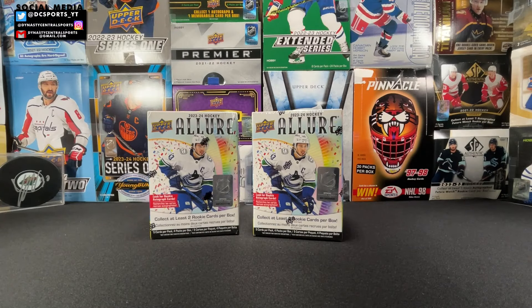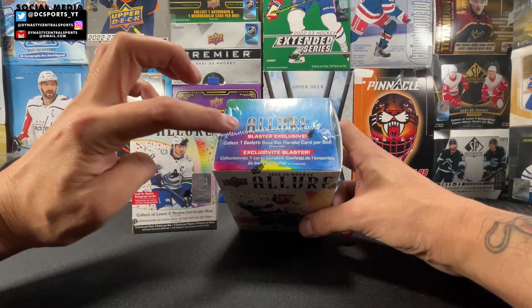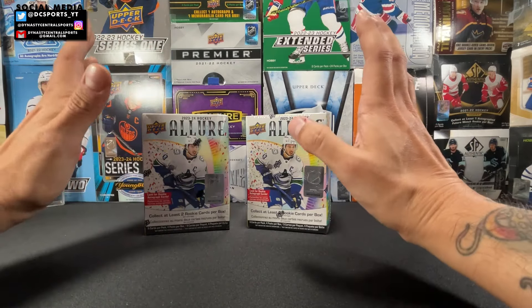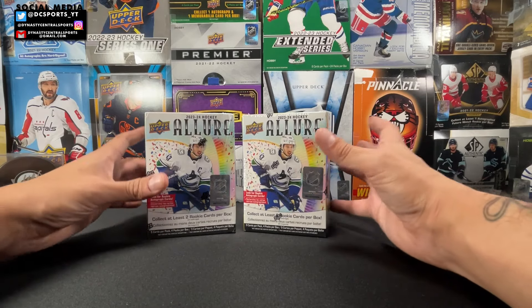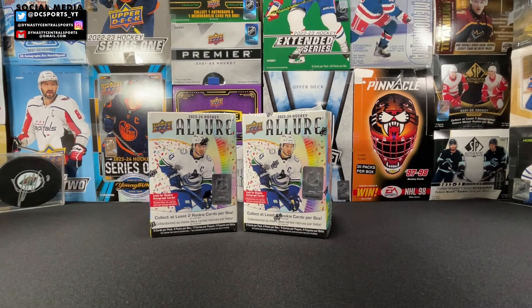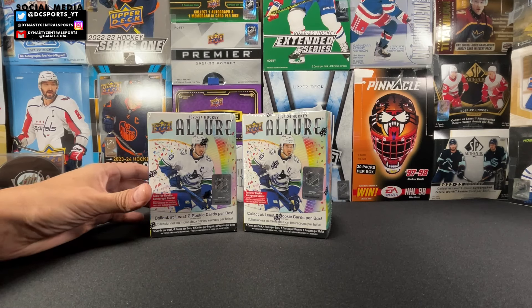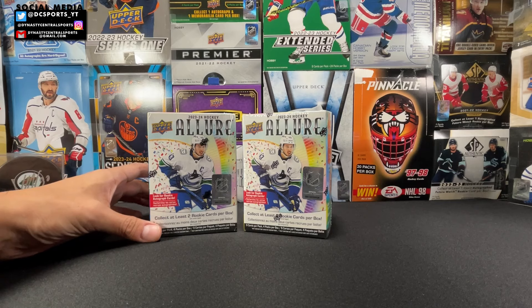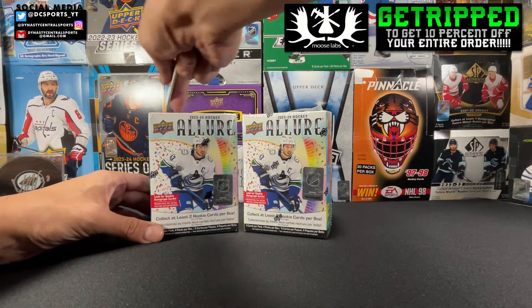I have not had a chance to rip into this yet. There's the new blaster exclusive confetti parallel, there's also the blaster exclusive yellow taxi parallel. And still you have a chance — it's a super rare chance — to hit a 16-bit insert in one of these. Both these boxes look a little beat up, so you never know — some hot box love in a beat up box! Five cards per pack, four packs per box. Let's see some confetti, let's see some 16-bit, and let's see a yellow taxi Connor Bedard. Let's get ripped — 23-24 Allure!